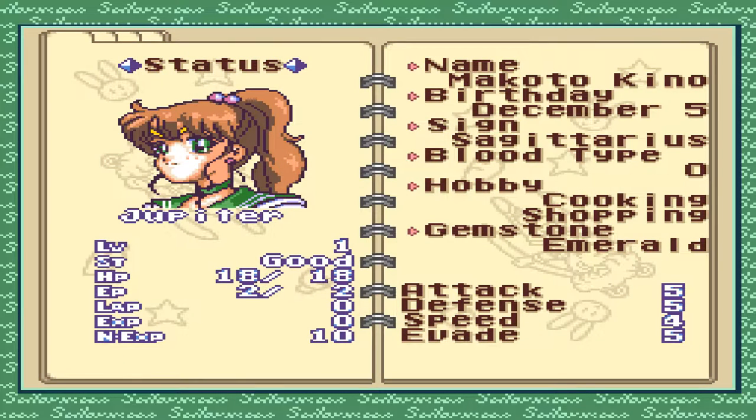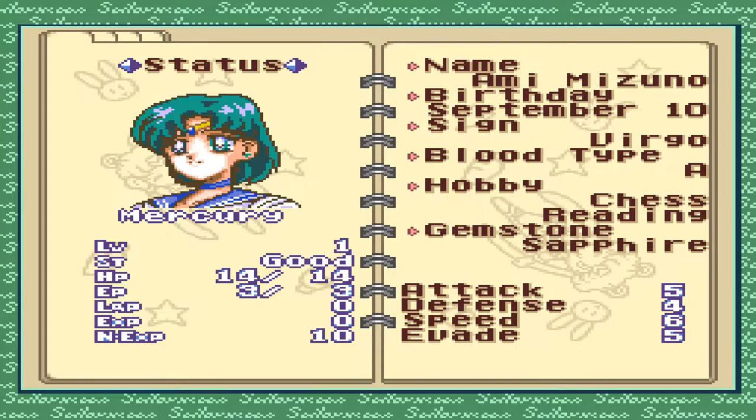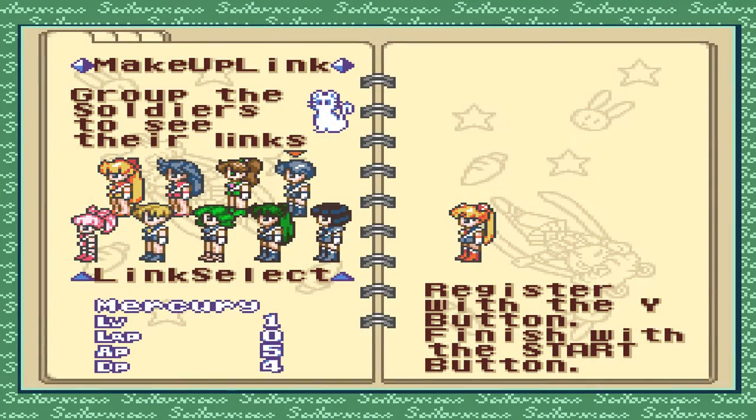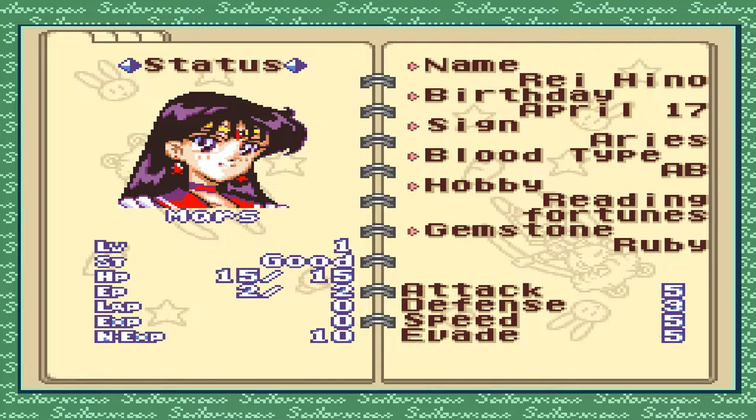We can see their stats. Name: Makoto Kino, Birthday December 5th, Hobby: Cooking and Shopping. Status marker — Name: Ami Mizuno, Hobby: Chess and Reading. Another character: Hobby Reading and Fortunes, Name: Rei Hino.